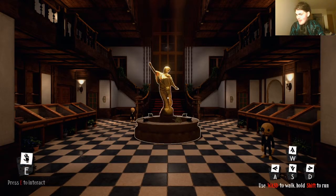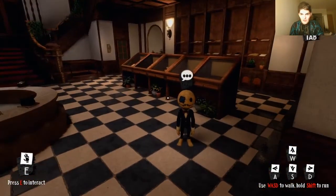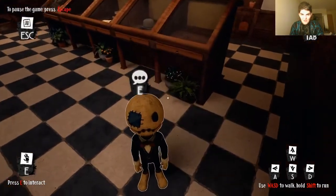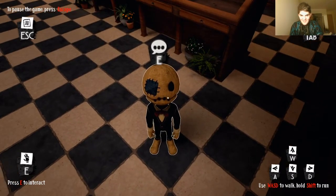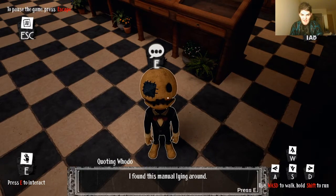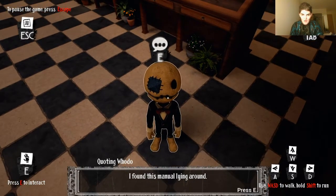So our character's name is Emma. Well, these guys look really cute — hi there! Coochie coochie coo. This one is called Wodo. He found a manual lying around. Well, thank you, Wodo.